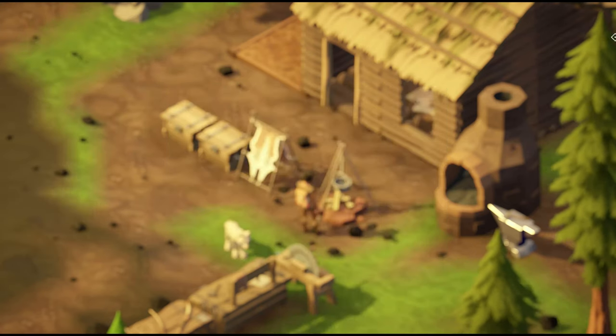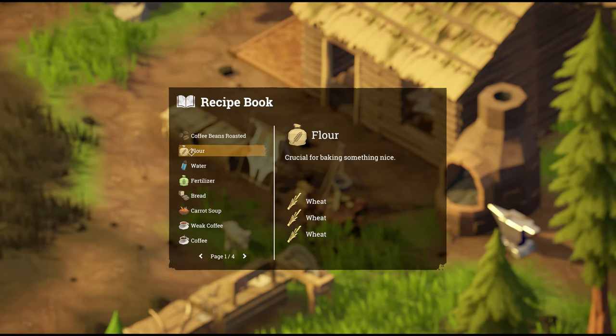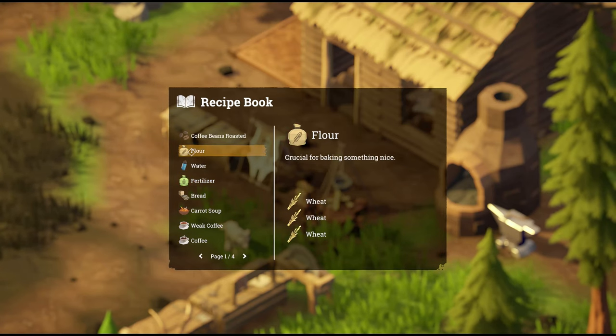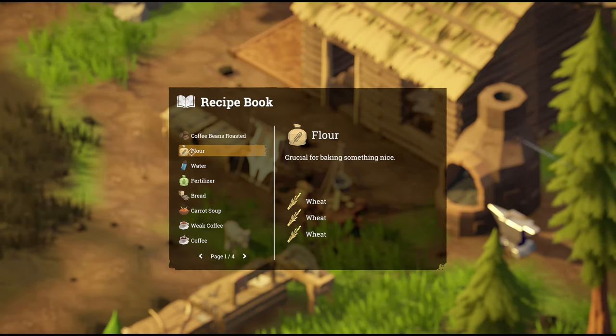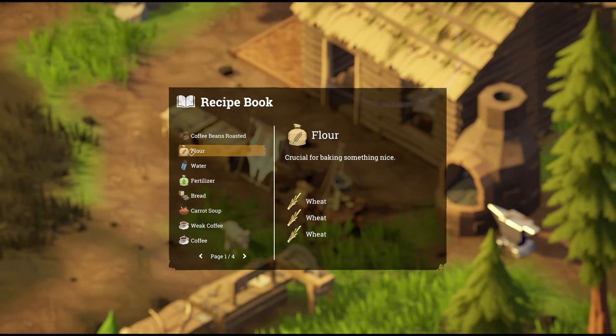That's your coffee. Next up, we've got flour — crucial for baking something nice. This is a staple for most cooking recipes. You can get wheat by either sowing it yourself in your field, or finding it in the world.